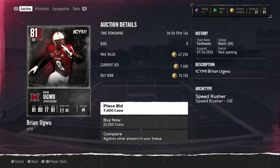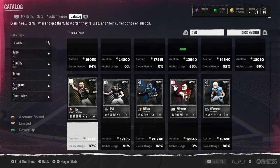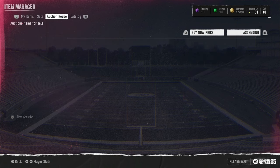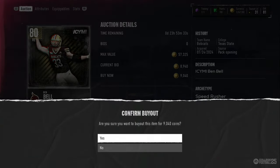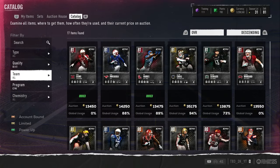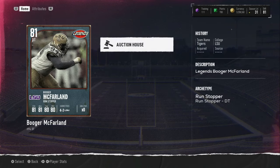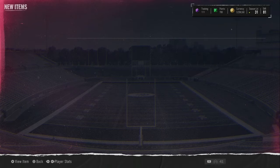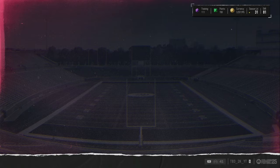Another card right here for 10,150, let's go. We have an 80 overall for 9,000 — that's going to be a couple thousand profit, they go for like 13,000. We have an 81 up for 7,400 coins — that's like a 7,000 profit right there, let's go.